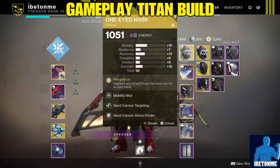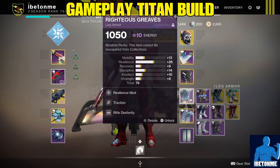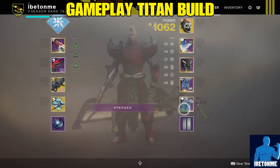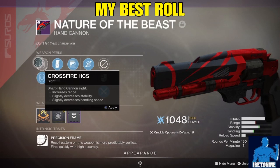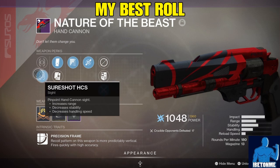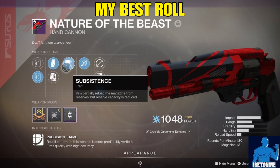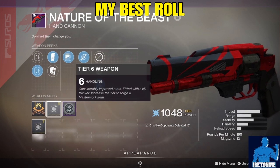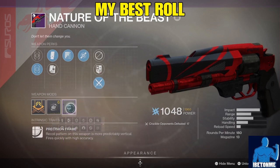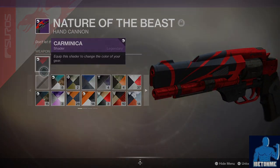Hey what's up guys, it's your boy Ibetonme with some more Destiny 2 content. Got another great video for you guys today regarding how to get the Nature of the Beast hand cannon and a Nature of the Beast god roll guide. If you guys like great Destiny 2 content regarding PvP and PvE, weapon reviews, how-to videos, subclass builds, great gameplay, Destiny 2 news, and Destiny 1, this is definitely the channel for you — go ahead and click that sub and notification bell.